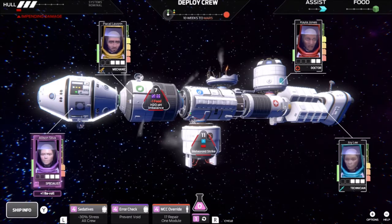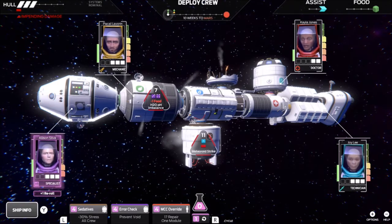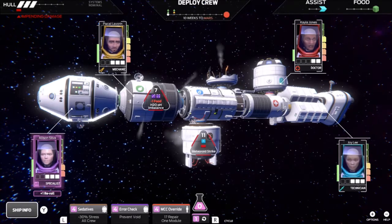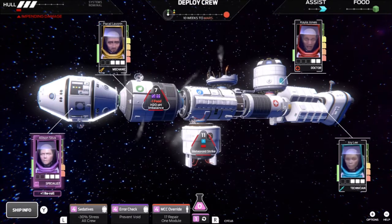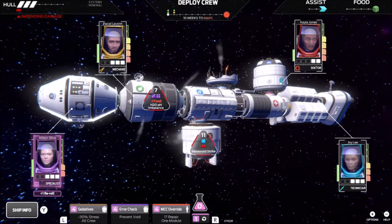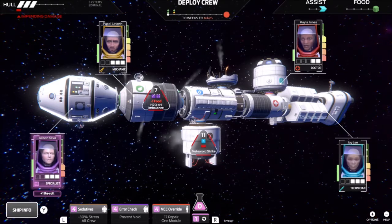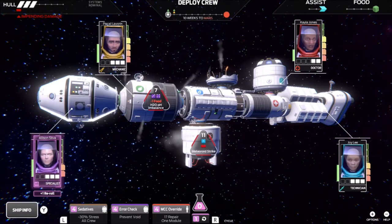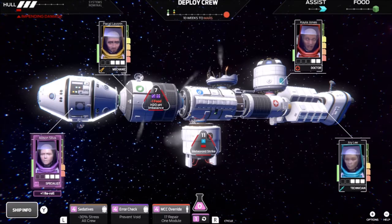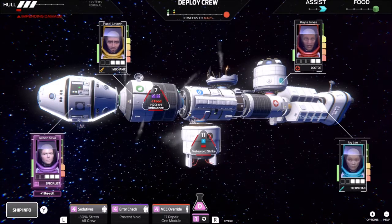If you look in the top left, you've got the hull. The red bar underneath that shows the damage. Where I've got the 11 on the screen, that's where the meteoroid strike was — and that's going to cause 1 damage to our hull unless we can clear that event. You'll also notice that there's a blue die there indicating a 1, meaning when we go in there, it's going to cause stasis on that roll — we cannot re-roll that die.